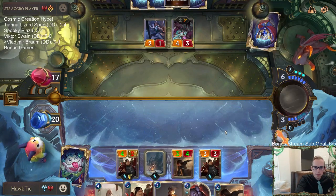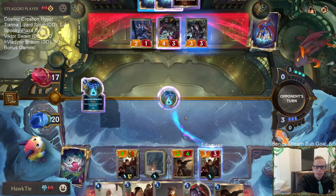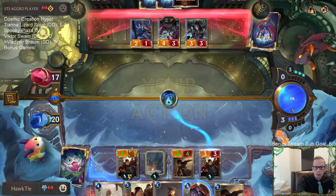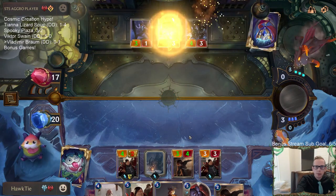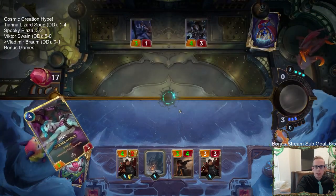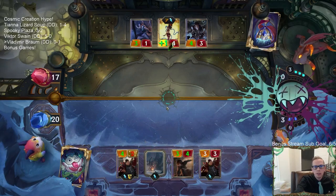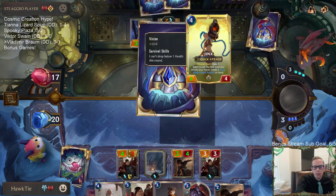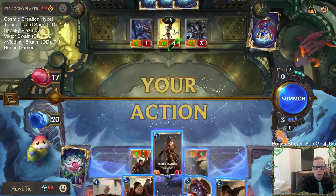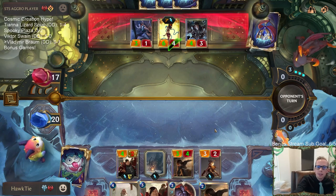I'm going to be playing Ember Maiden this turn. That Survival Skills - their units can't go below one health this turn. Okay so no attacking - no attacking necessary.